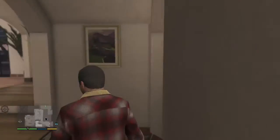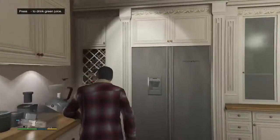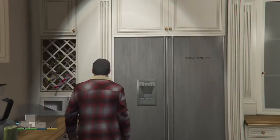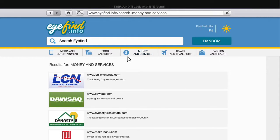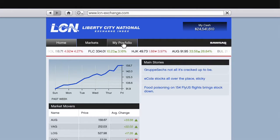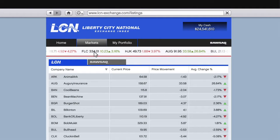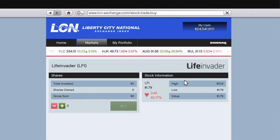In this video I'm going to show you how to go from rags to riches in GTA 5 story mode. Pull out your phone and go to Money and Services, then go to LCN, go to Markets, go to average change percentage, and buy the one that's really low in the red. Invest all your money into it.